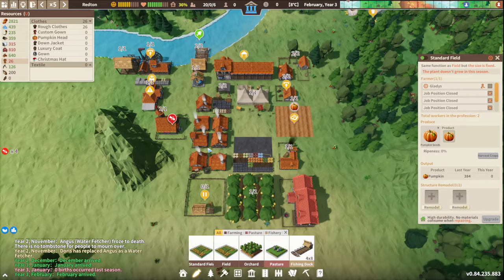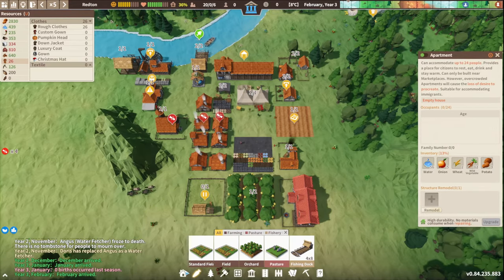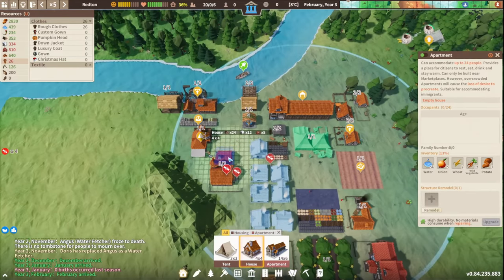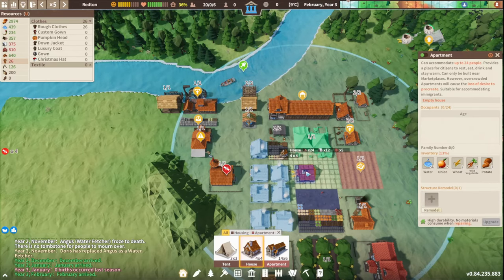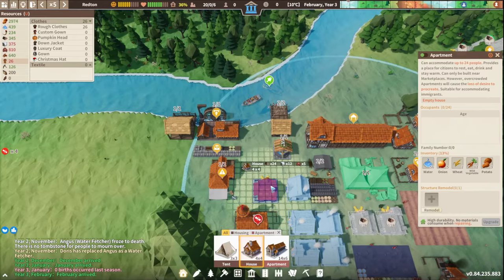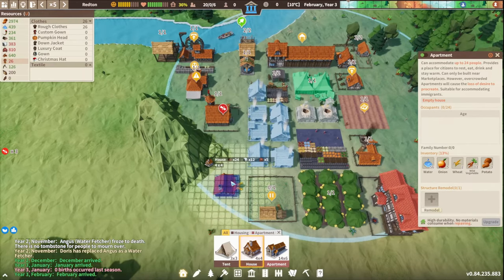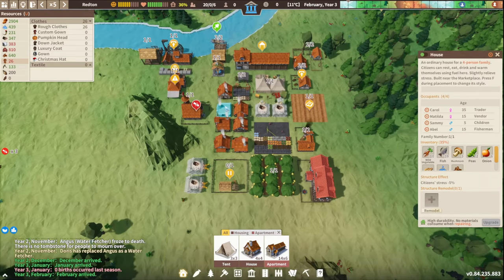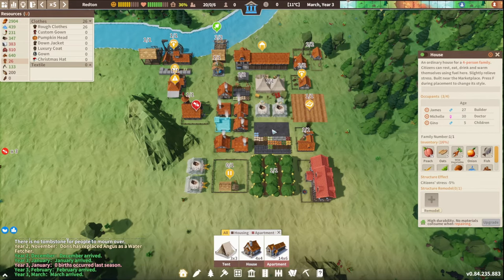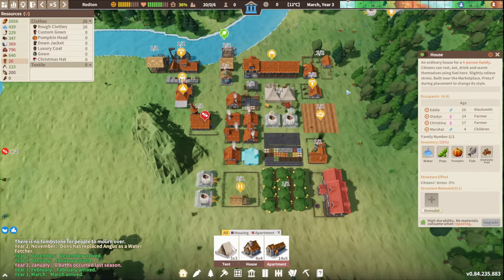The biggest problem is people haven't had children. Is anyone living in here? Build more houses — I think that'll help. These are probably the best places to put them. We need a building in there as well. We want to get more houses so some of these younger people — there's a 17 and 18 year old — can move out as soon as possible and make their own children.